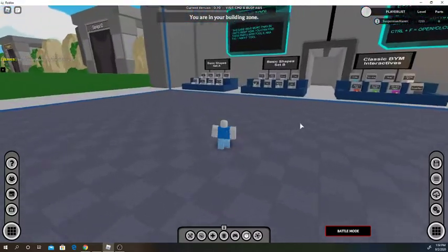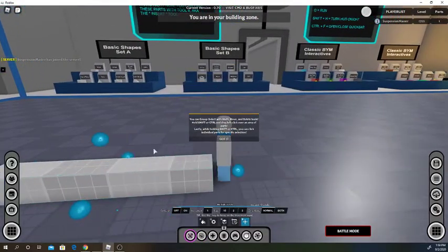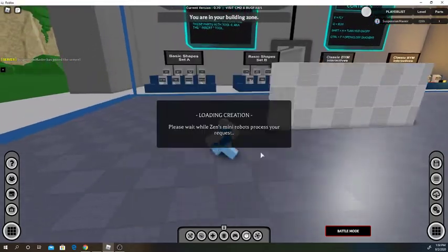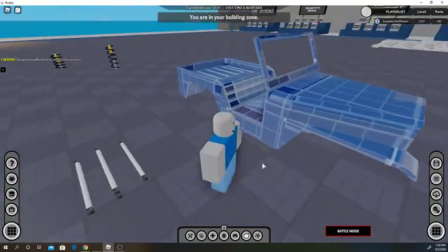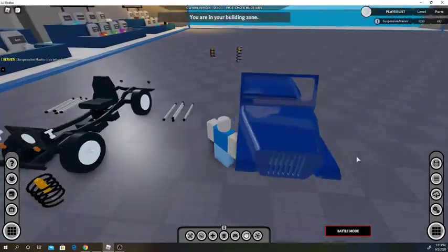And the grid material on — basically what that is, you see how this looks like a floor? You can turn that on or off. I'll show you how that looks with the build. Basically this is the Jeep with it on, and if I turn it off, that's what it looks like without it.